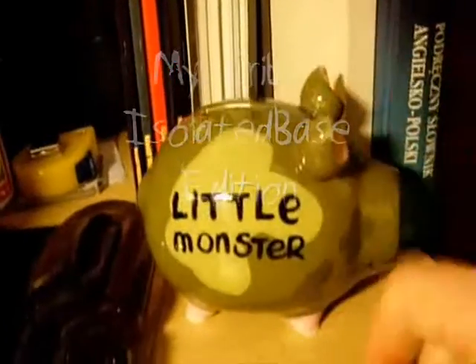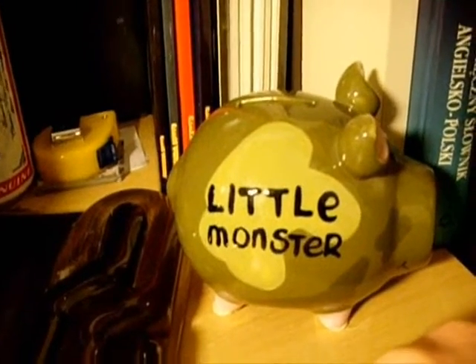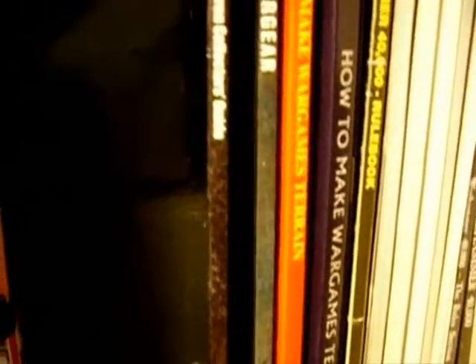Oh yeah, that's my Mohamed 40k font, which is like always empty almost. So for my books, I got, of course, Tao and Necron Collector's Guide, which is nice. It's good to know what we're actually doing.